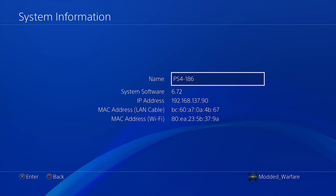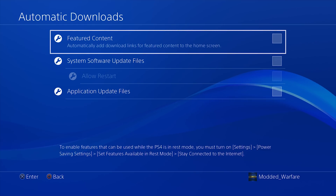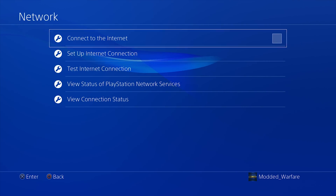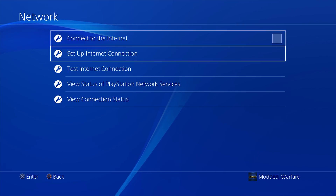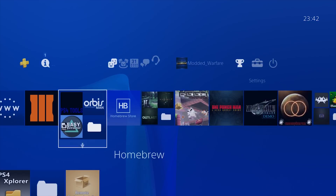If you're on a firmware that's lower than 6.72, you can update your firmware version to 6.72 to try and do the jailbreak. The first thing you're going to want to do is make sure you have automatic downloads all unchecked. And then also, you should back out to your network settings and make sure that you have the internet connection disabled. And if you're on a previous jailbreak like 5.05, then you might have the update blocker installed, so you'll have to uninstall that first.